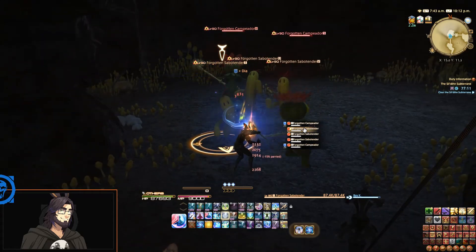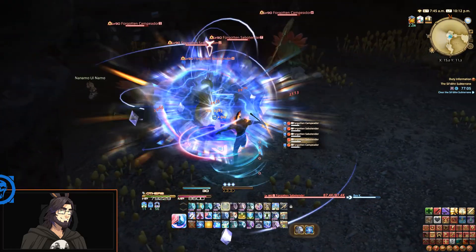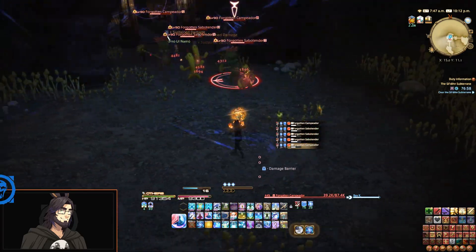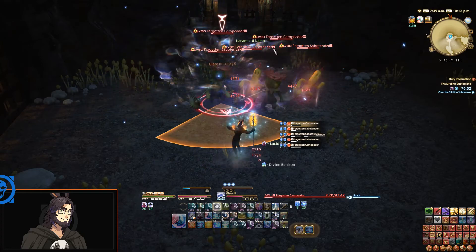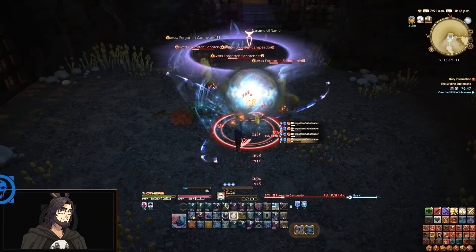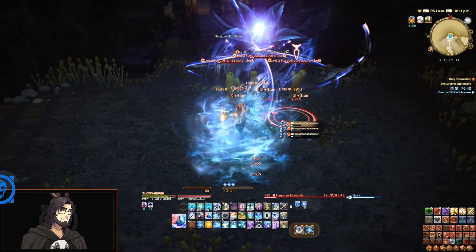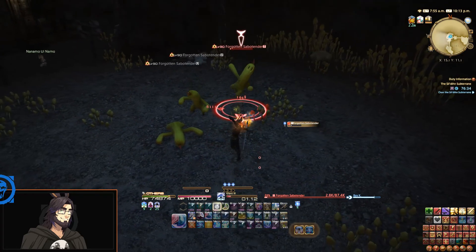They're Sabotenders — I guess they don't have the rights to say 'cactuar,' but the Cactuars are also in this game. Lots of little frontal cones going on here. I wonder if the HP values are lower if it knows my job — I'd have to come in here as DPS and see if these things have like 90k HP, or how much HP the bosses have. I'm just not sure how much scaling these do — that's what I'm curious about.